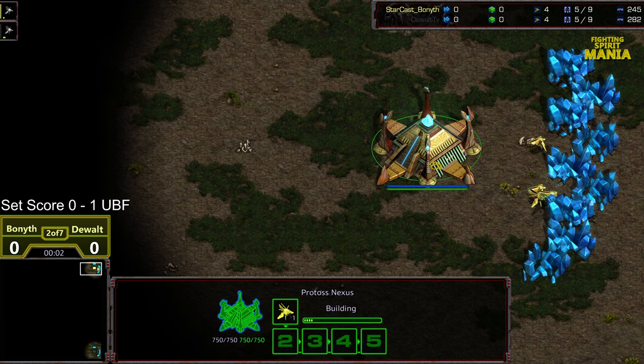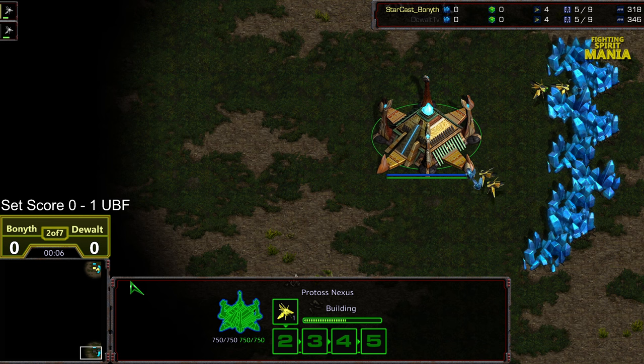Hey guys, welcome to another commentary. Top right corner we got Bonneth starting as the yellow Protoss, bottom right corner we got Dewalt starting as the black Protoss on Experiment Mania. This is going to be the opening match of round 2.